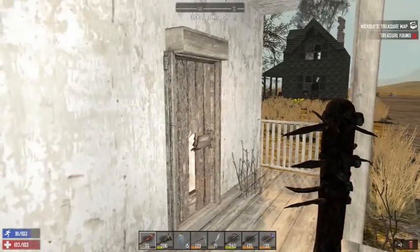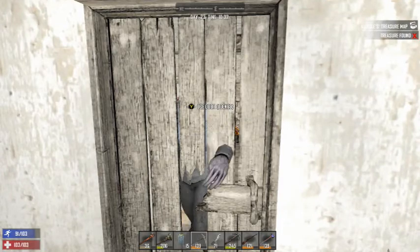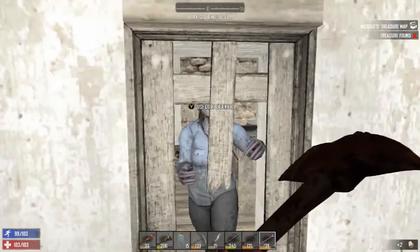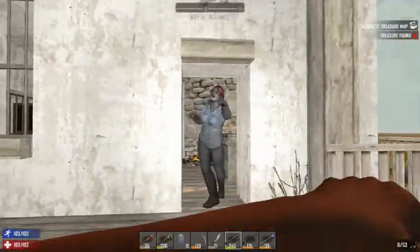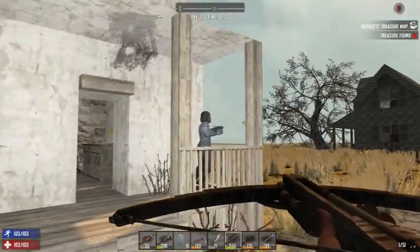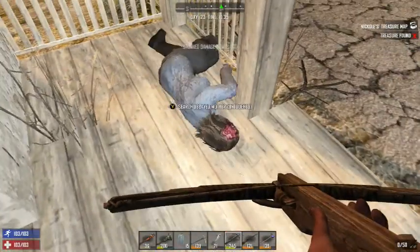There's a zombie in here. Hey hey hey, come on. There it is, come on — you can get out. What the hell? I missed — should've been easy. Alright, come on. One arm shot. Boom. Dead.